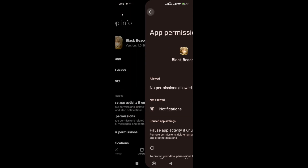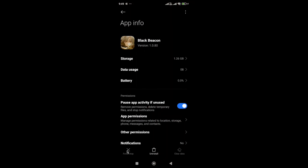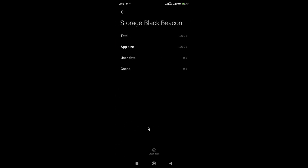If you have restricted any type of permission to the game, you need to allow it. Once you allow all permissions, go to Force Stop, click the Force Stop button, and then go to Storage — here you need to clear the cache and data.